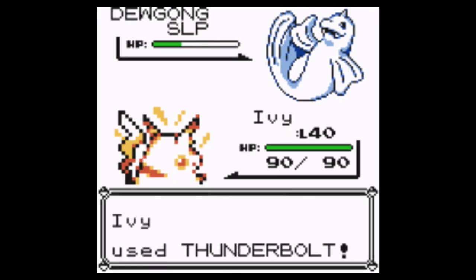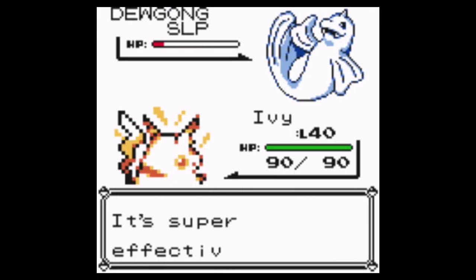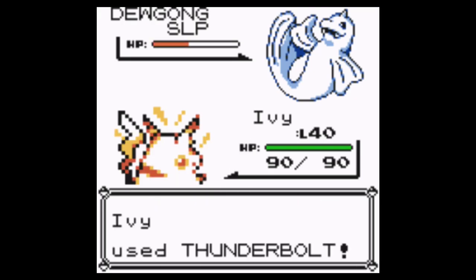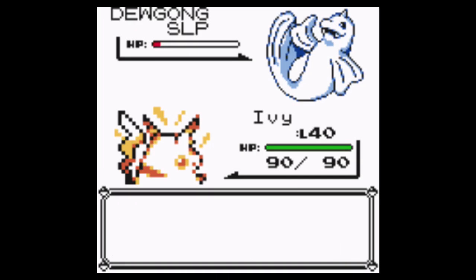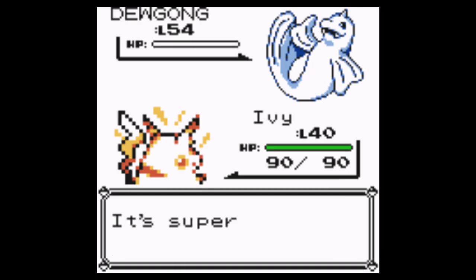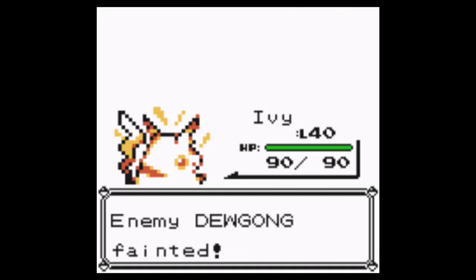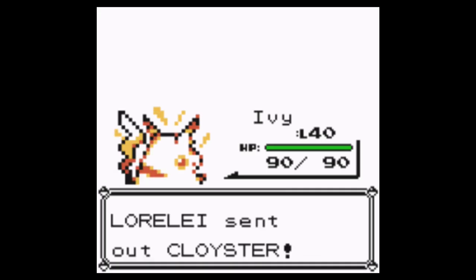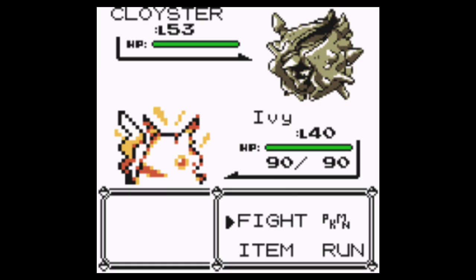We'll see how this goes. That's nice — if I can just go a little bit faster. Super good. At least I am faster. So if I use another Thunderbolt, then Dewgong's down, and I gain some valuable experience for Ivy. First one down — Cloyster. Basically the same strategy right here.